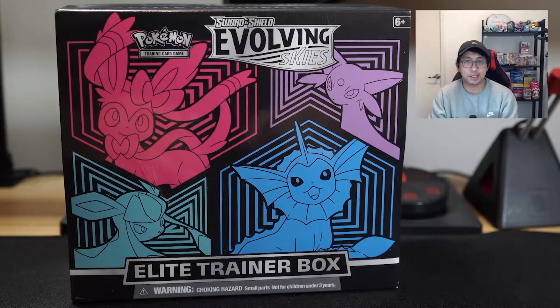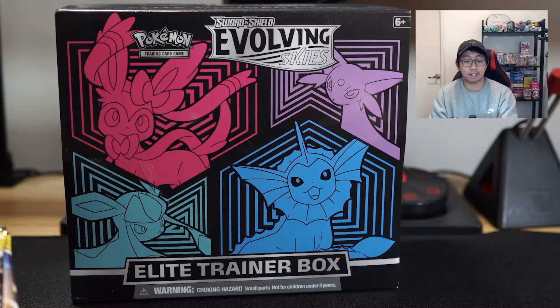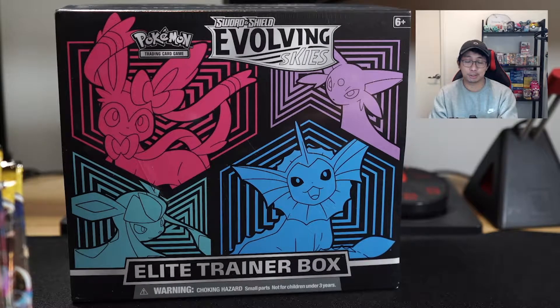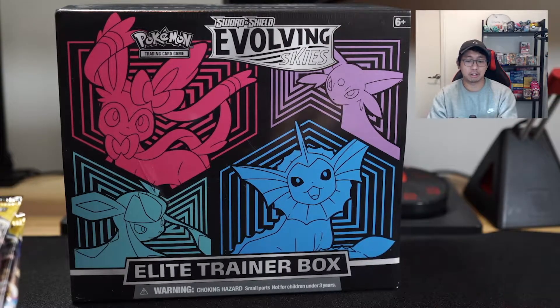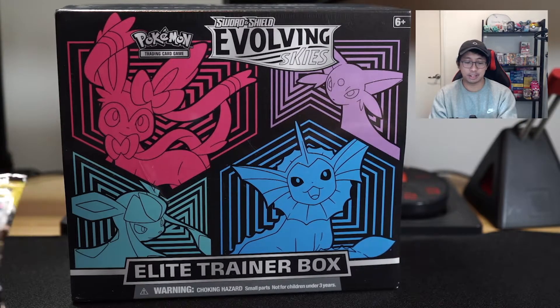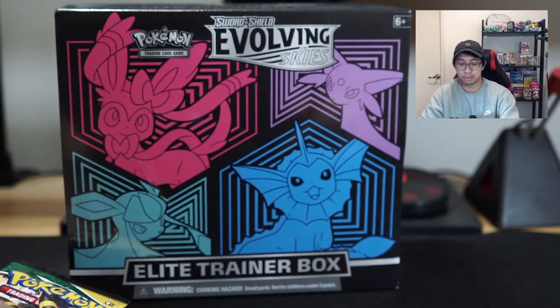What's up guys, this is Goose from Raptor Cards. We're back with another video. Today we have the Evolving Skies ETB — we got one to open today and some loose booster packs. In the last video we managed to get an alt art, which is crazy. Let's try our luck with the ETBs today. I've seen some good pull rates and some bad pull rates with ETBs — I've never really had a lot of luck with them in the past, but we're here to open product and see what we can get.